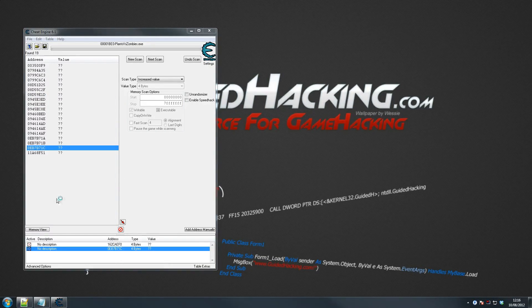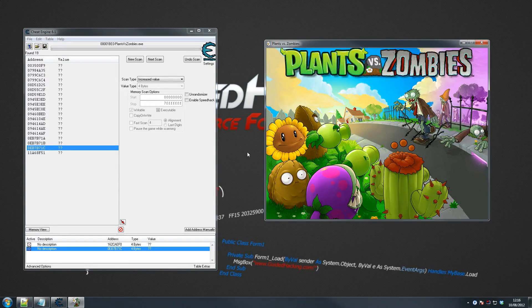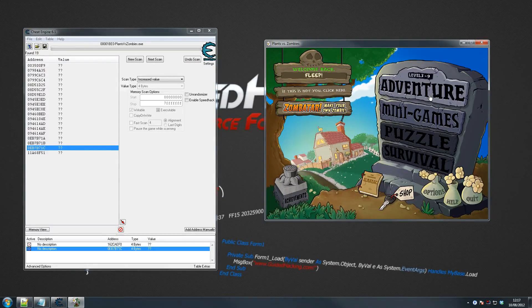Here we are for our third tutorial, and this one we're going to go into slightly more difficult stuff, which will be multi-level pointers. I'm going to try and make this as straightforward as possible, because I remember when I started out I had a lot of trouble with this. Even recently if I stopped hacking for a couple of months, I come back and I'm like, well, how do pointers work?